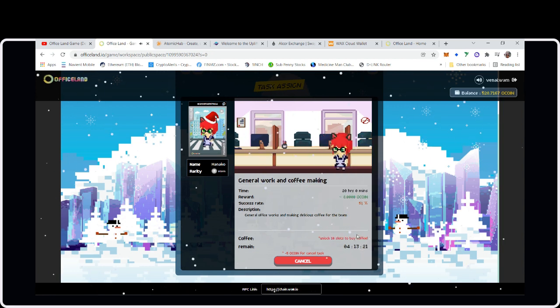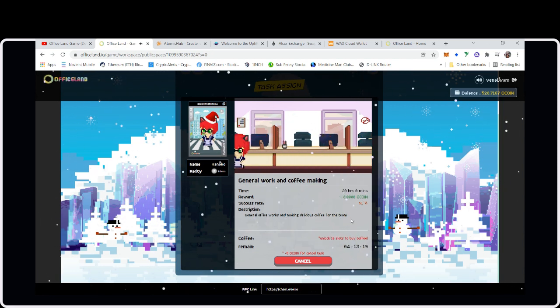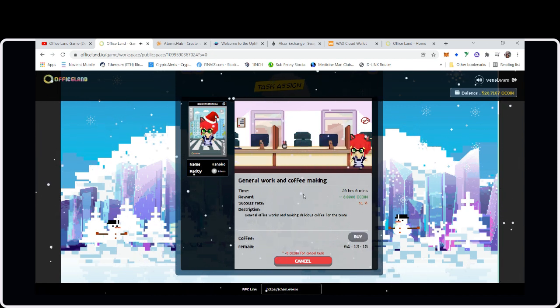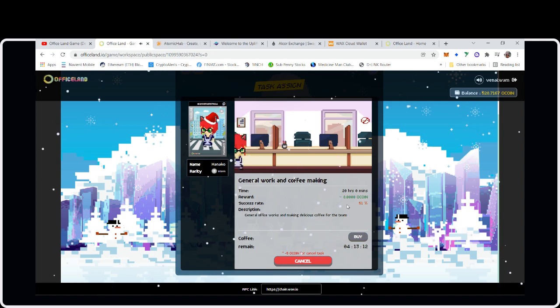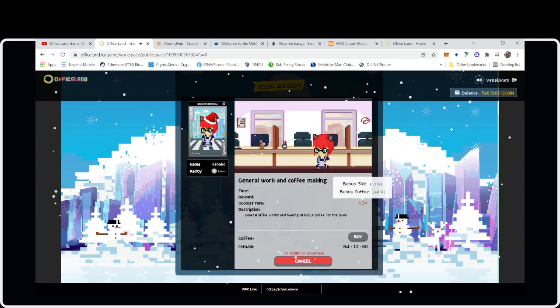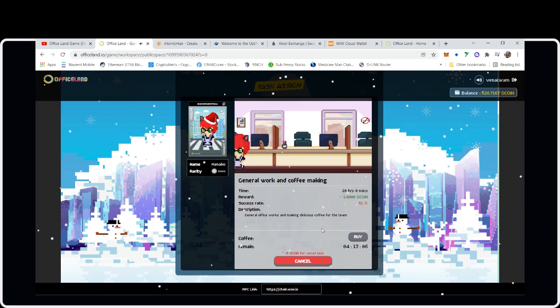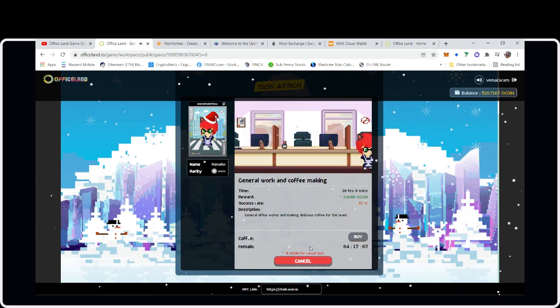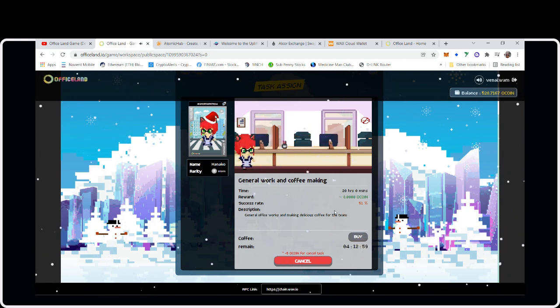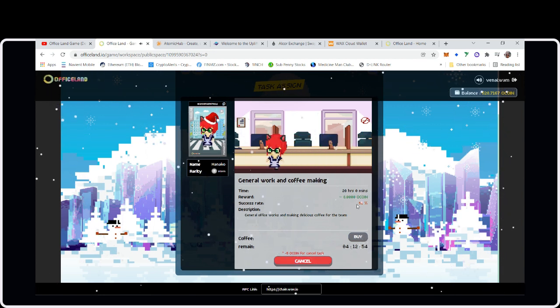There's a bonus slot and bonus coffee — you can buy coffee, but it costs 10 slots to unlock. So that's a goal: eventually buy 10 slots. The coffee mechanic helps boost the success rate. She has four hours left and only a 51% success rate — we'll see how this works out.